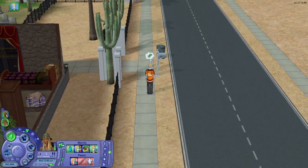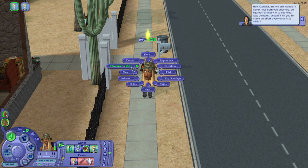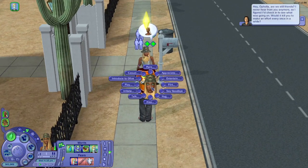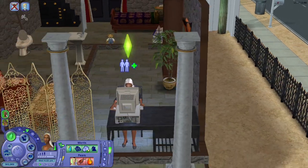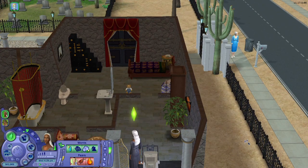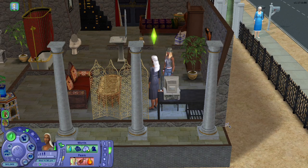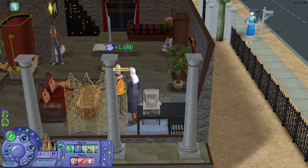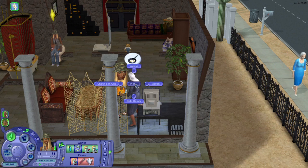Stop playing your game, come greet Johnny. You want to play with Johnny? Oh she does want to go to college. She's like 'this is the woman that's been abusing me for all these years, this is my aunt Olive Specter.' Johnny is like 'nice to meet ya.' I'm trying to wait for her to finish peeing before I queue up something else.